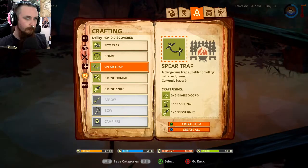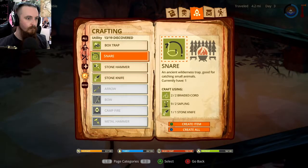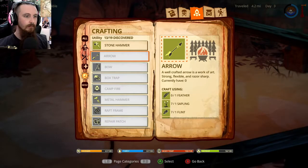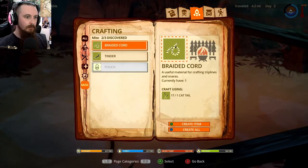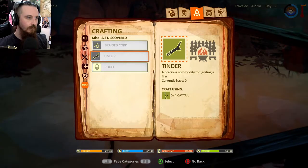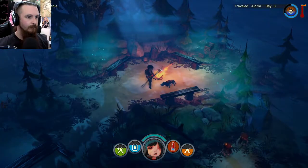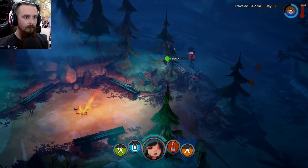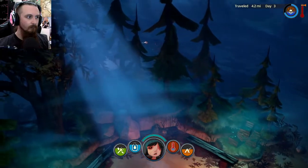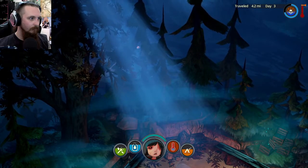Spear trap - for killing mid-sized game. Does that mean I can get myself a boar? Let's have a go at that. And make some snares as well. I'll just craft up all of this braided cord. I should have kept some of that for making tinder, oh well. Let's see if there's anything else lying around - there is. Love me some rags. There we go, we've got a spear trap.